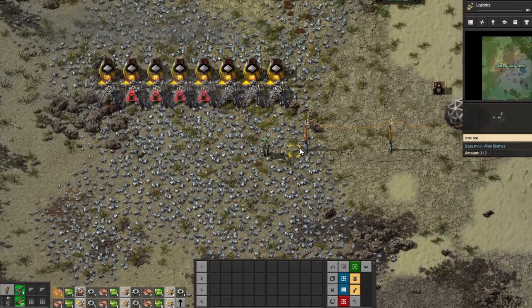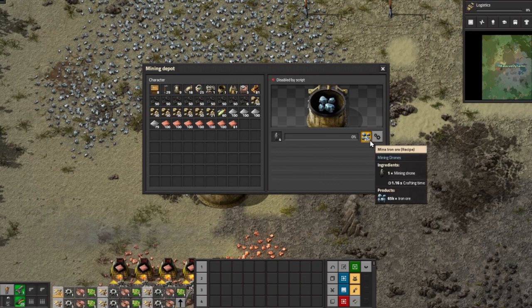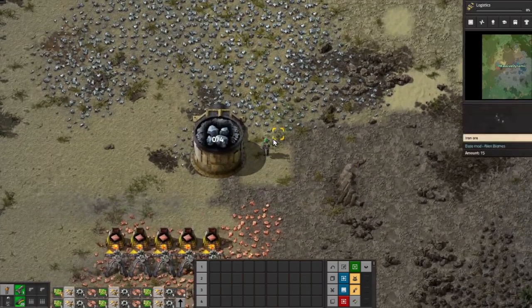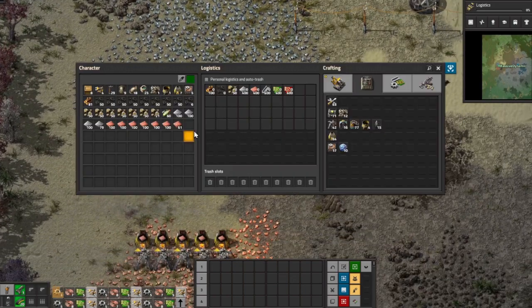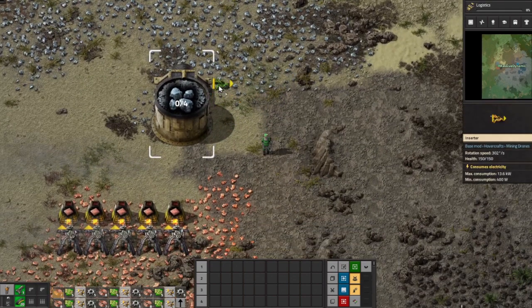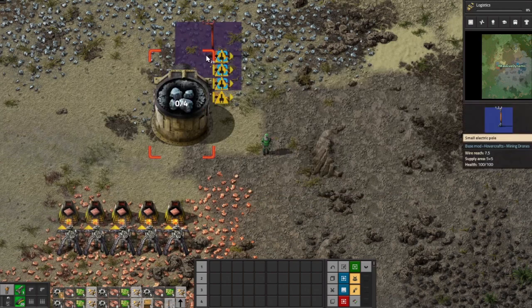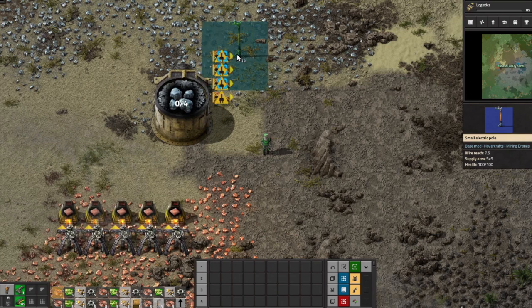Where did our little fellers go? Okay they're inside. Apparently we need to unload this thing — this is going to be a new concept for me, figuring out how to unload this and how to work with it. Let's see how many inserters we can get across here. I guess we'll start with four for now.